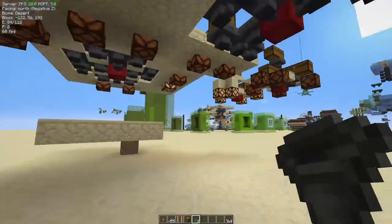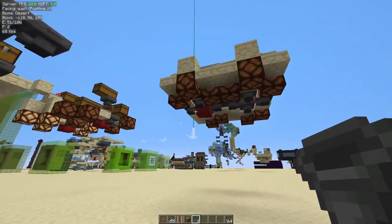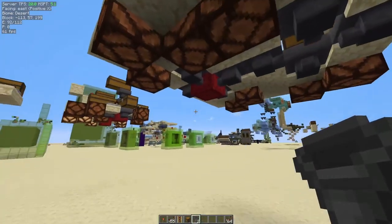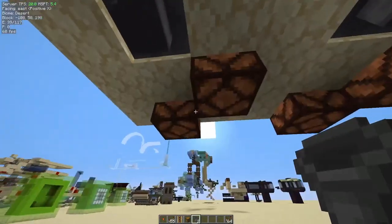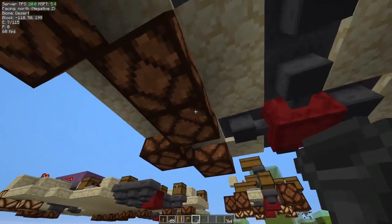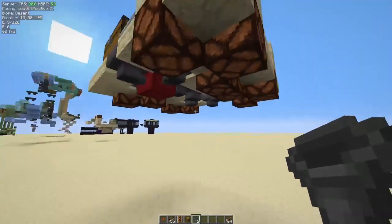Ultimately I think I'll be using something like this three-wide tileable version — it's relatively small and compact. I may mess around with it further. Maybe I can get the shulker box more towards the corner and lift things up a little higher, but I want to minimize the number of hoppers I'm using.